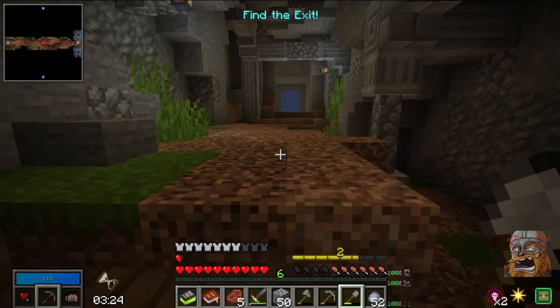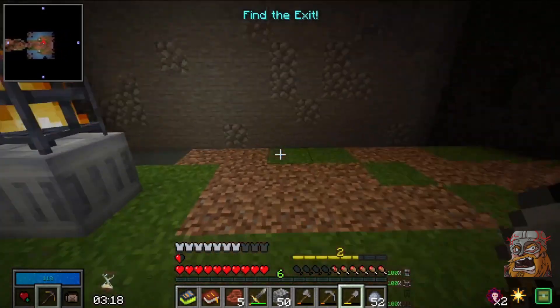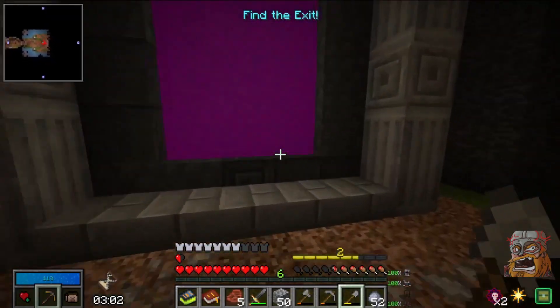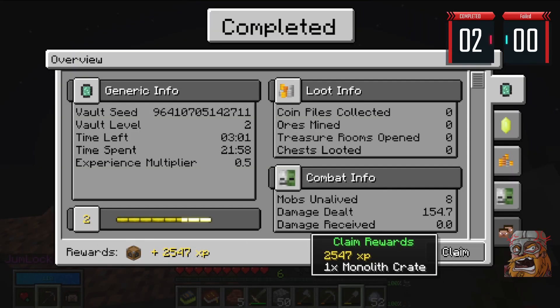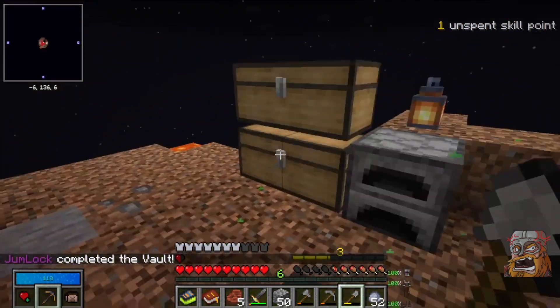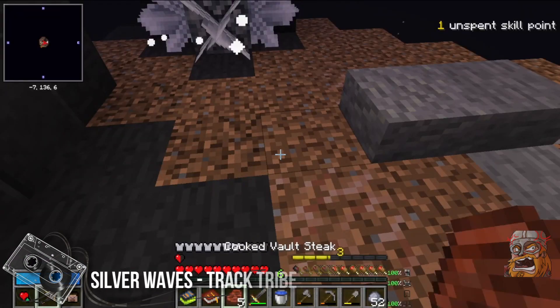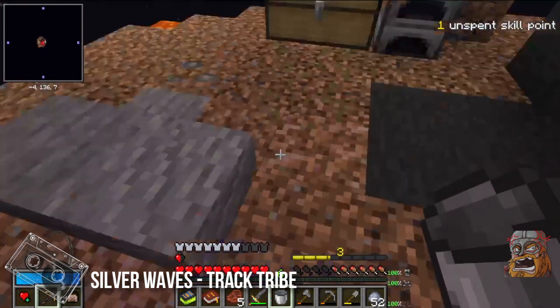I'm full and - oh, I forgot to do the chromatic iron room! It's too late now, I'm gonna have to go. I'm gonna dump something though because I need to get rid of something so I can get the crate without it falling off the edge of the world. 2547 XP and eight mobs unalived, and another beautiful crate - I'd say that was a bit of a success! I've also got my first piece for getting my infinite resource, so results all round.